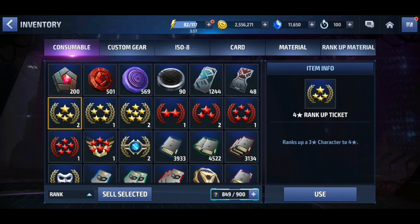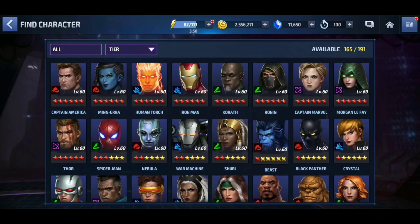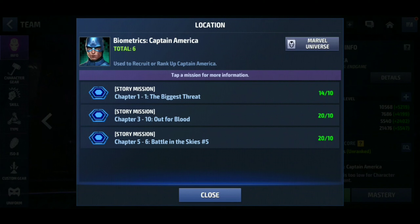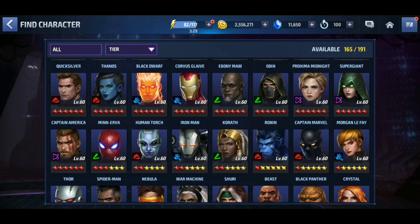The reason I say that is because these characters you see here — most of them are farmable, and not just kind of farmable, I mean easily farmable. Captain America: there are three different chapters you can get 10 of his bios from, so that's up to 30 a day. Iron Man is the same way. Ronan and Hawkeye are the same way. Captain Marvel — you get her six-star just for entering her mission; that can be your very first six-star character.